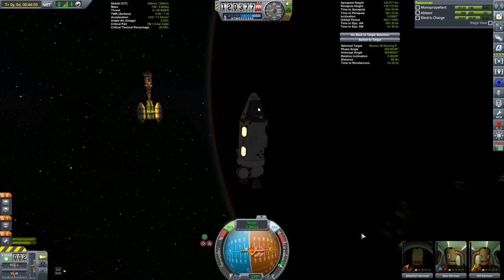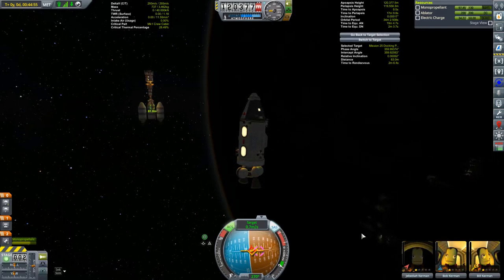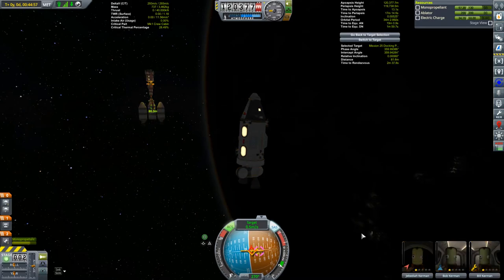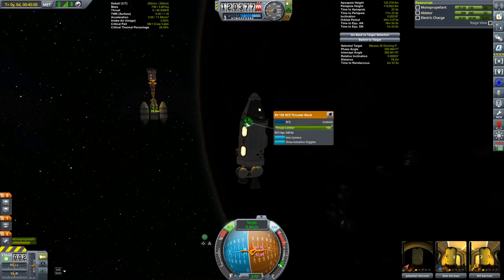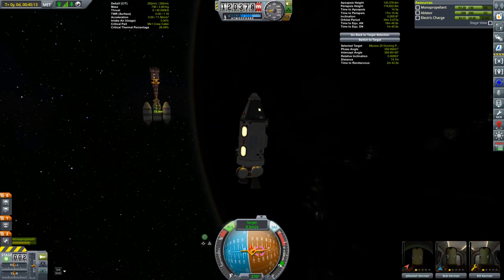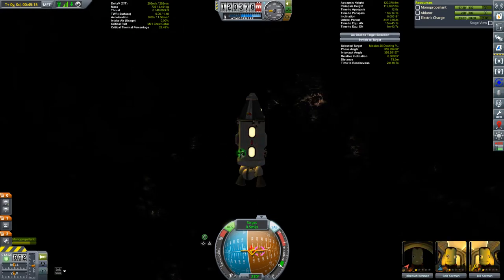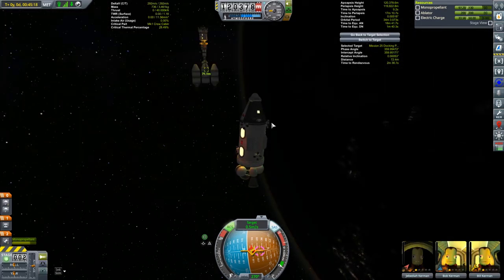I want to get the target icon, the docking port icon, and the prograde icon all lined up. Every time I do a lateral thrust it's really jumpy — I think I just have too many thruster blocks for such a small ship. Let's turn down the thrust limiter on that. That's 48%, so I've got to make sure the others are the same to keep everything balanced. 47.9... 48%. I think they're all 48% now — yes, they are. Awesome.